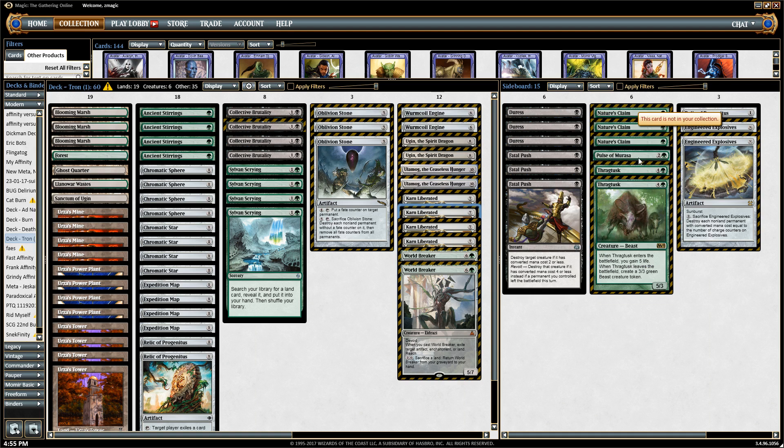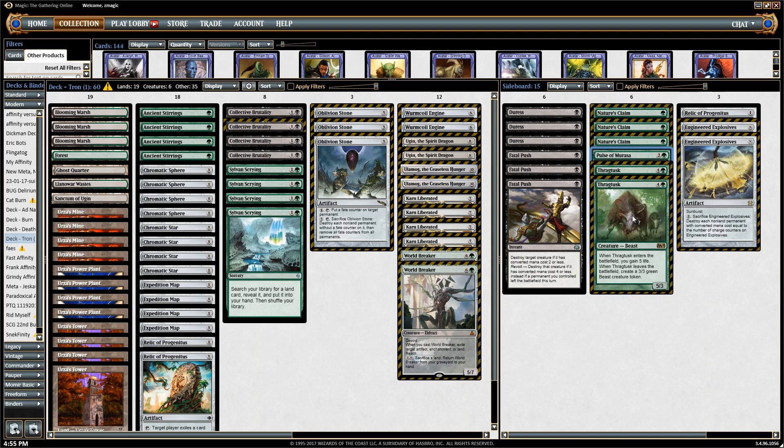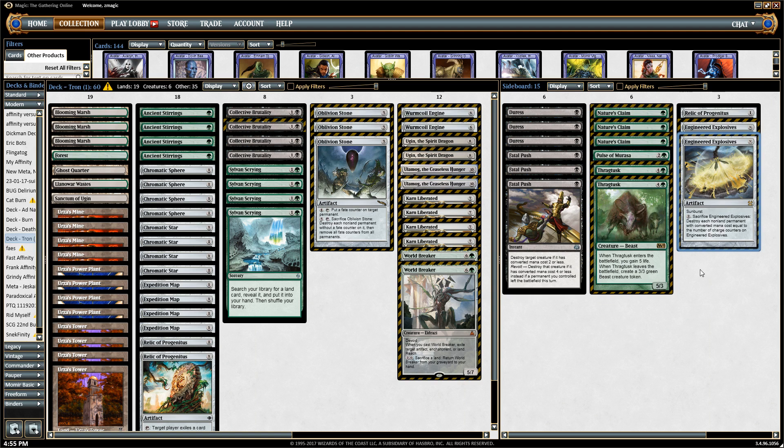Pulse of Murasa is very good against Burn, as well as getting back your threats in grindy matchups, where Thragtusk also comes in. Engineered Explosives is only going to be set on two in this deck, so it cannot hit Eldrazi Champion, for instance — but it can just demolish boards. You can get up to about 75% of some opponents' boards out of the way with just one Engineered Explosives, and it can vary from two to four mana in this deck.